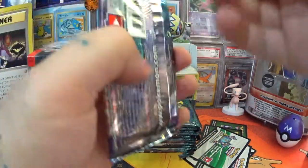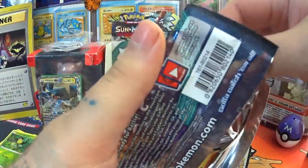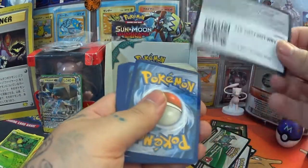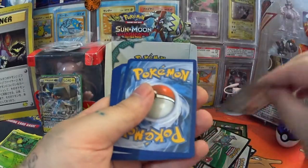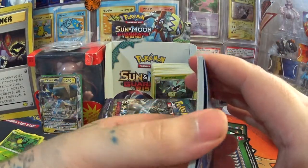Get them off eBay or off my mate Nathan Walker. They are absolutely incredible if you want to keep your cards in a sleeve and put them into a binder, because they basically just act as a second skin to the cards — it's hardly like they're in there at all.